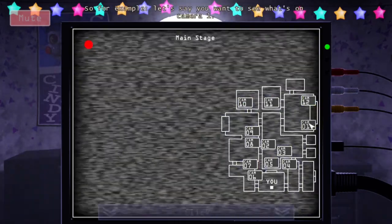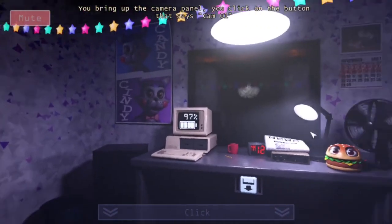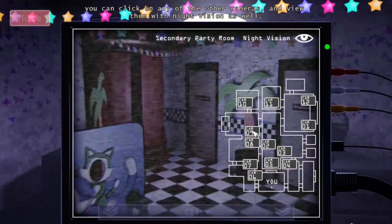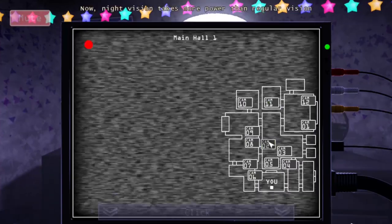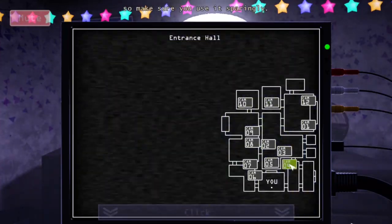You activate night vision by clicking on the button with whatever camera you're currently using. For example, say you want to see what's on camera 1 — you click on the camera panel, click on the button that says Cam 01, and then to use night vision, you click on Cam 01 again. Once night vision is activated, you can click on any of the other cameras to view them with night vision as well. Night vision takes more power than regular vision, so make sure you use it sparingly.